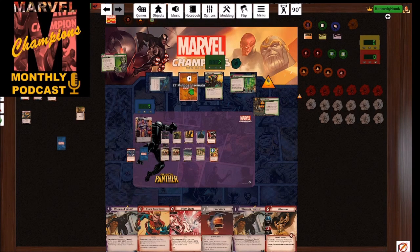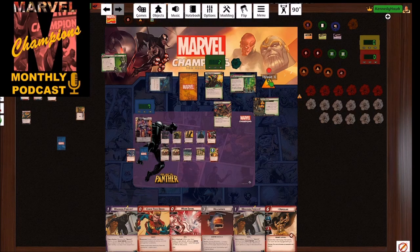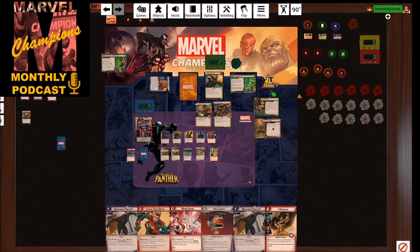Goblin gets one threat, schemes for two, and puts a new guy into play who schemes for one. We get an encounter card: Gang Up — it surges into Shadows of the Past. This new guy is out here — annoying, but at least he's not a goblin. That new minion only costs four now, which is attractive. We've got enough stuff out that Hall of Heroes is coming soon. We draw our three cards right away.